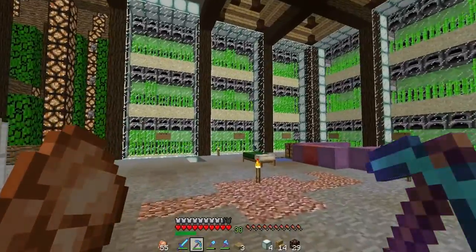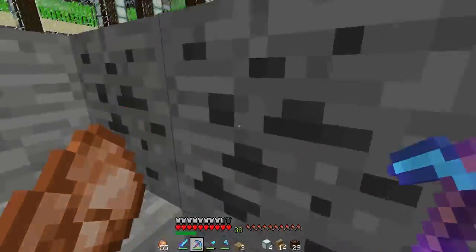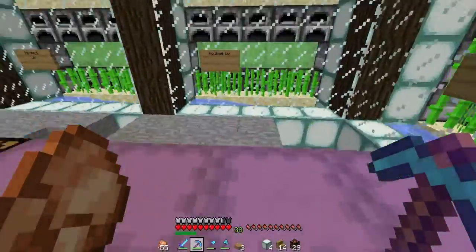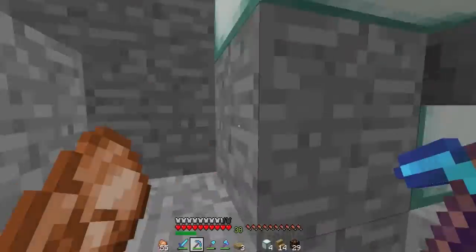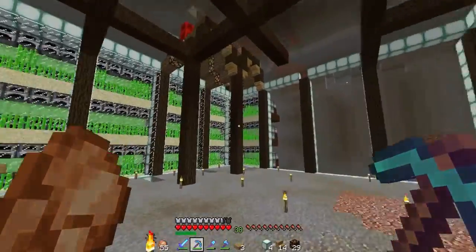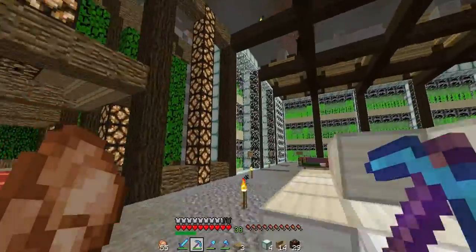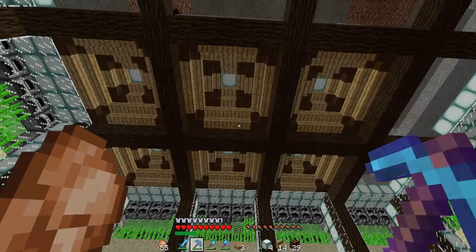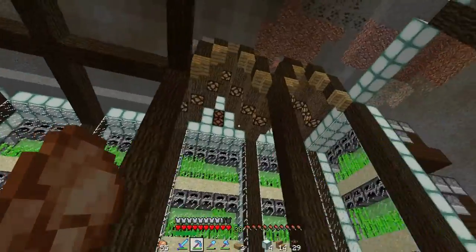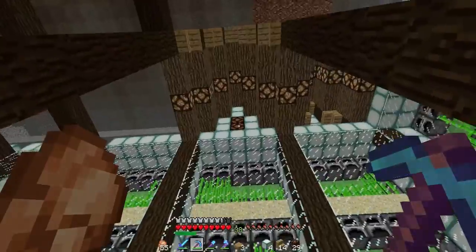Welcome back — I've connected up all the sugarcane farm and as you can see down here it's made a lot of sugar cane already. One of the chests is already full over the short time it's been running, so I probably need to add chests to all of them. Looking at the design, I've decided to try the style similar to the chest room rather than the flat repeated sign design, which feels really repetitive.